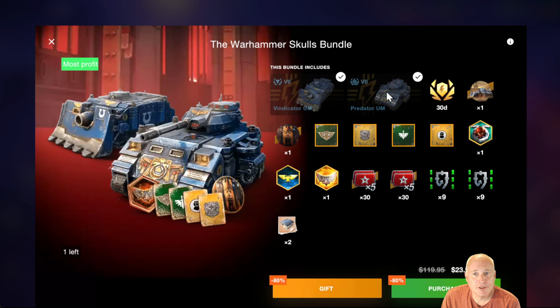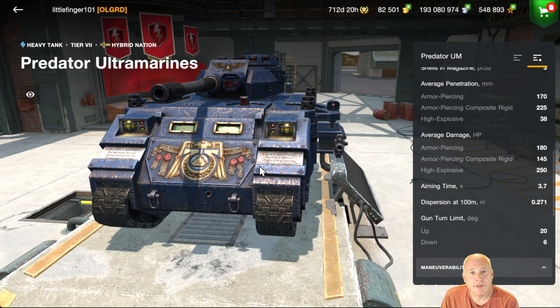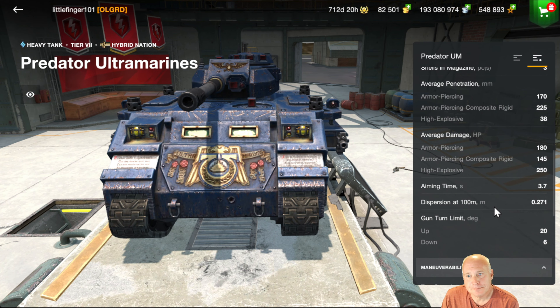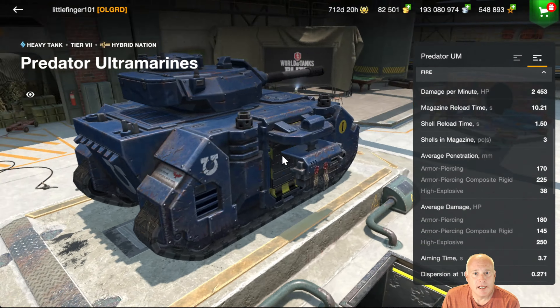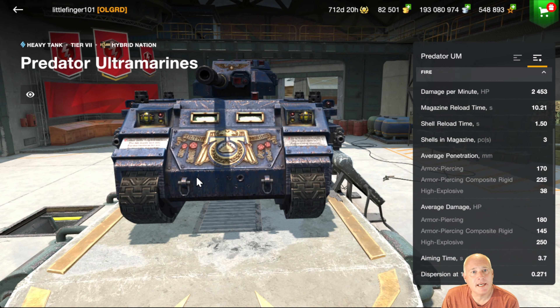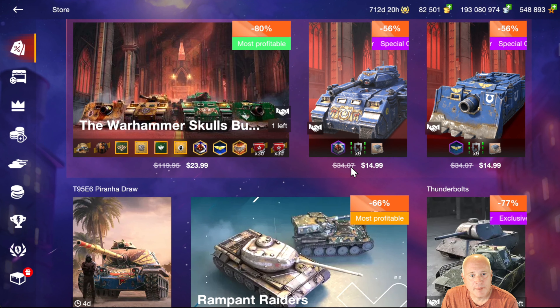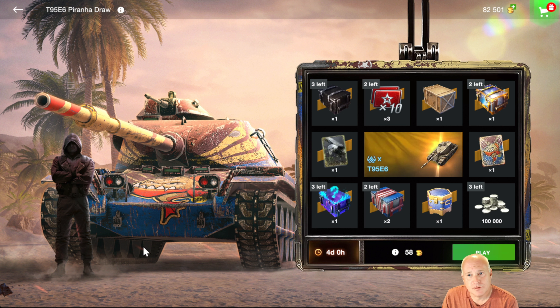Moving on, we've got the Predator and the Vindicator. Buying them individually is more expensive than buying them together, so I'll look at this bundle — 30 days of premium time and two camos for each tank. The Vindicator is a Tier 7 tank destroyer with a big derp gun. You'll find very quickly it only has two degrees of gun depression, which makes it a challenge, but you've got 640 damage and can get an HE shot to fully pen. The tank is a little slow and cumbersome, and it has a meme playstyle to it. I'm not sure it's worth $24 for both tanks.